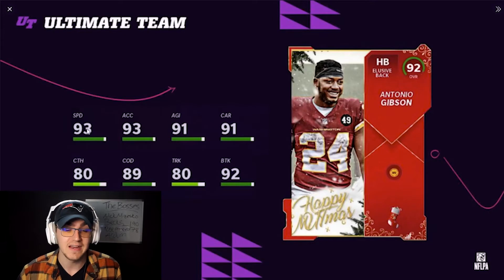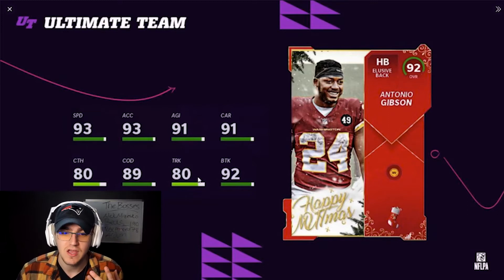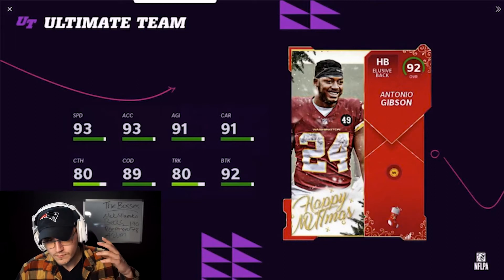Now let's go through the top five players. First, if you're running a theme team, pick the need for your theme team — the guards and tackles are all very good and I highly recommend grabbing one. But for the top five skill positions: number one is Antonio Gibson. He's got 93 speed, powered up to 94 speed, 93 acceleration, 91 agility, 89 change of direction, and 92 break tackle. He's an elusive back — not the best archetype — but the speed, agility, and break tackle make this card very good as a budget running back.